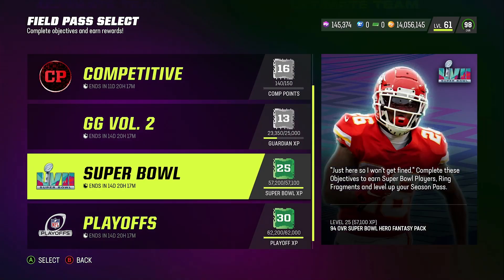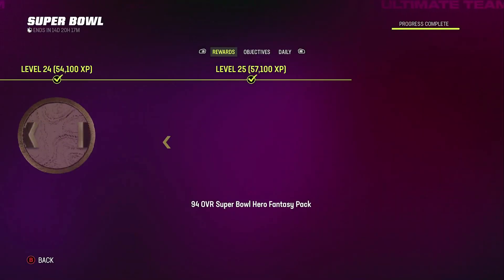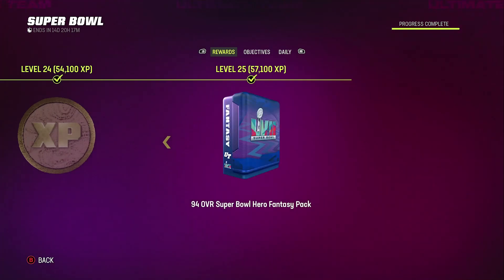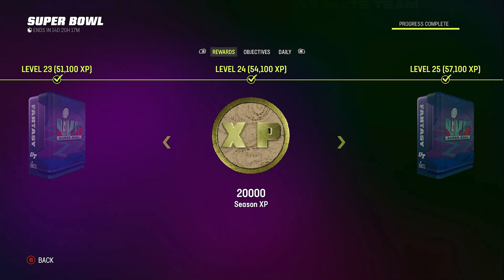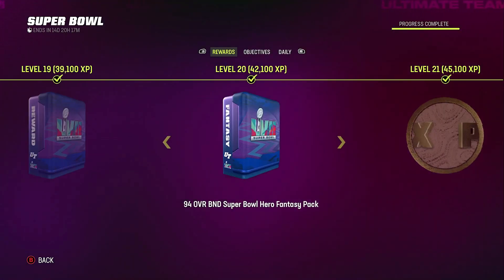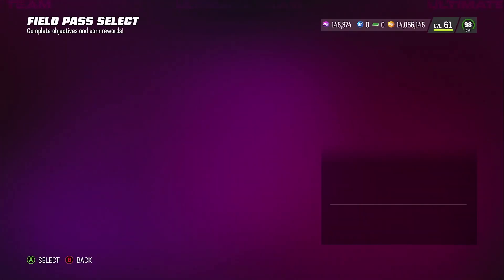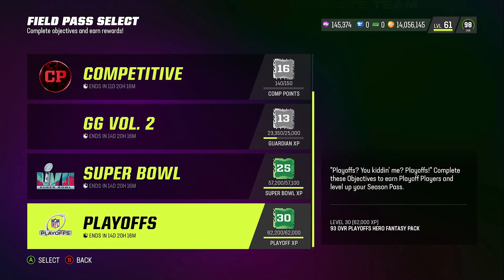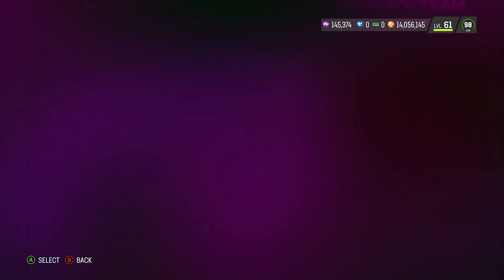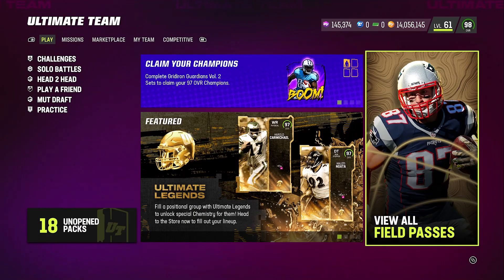When you guys actually see me open training variety packs, I end up making over 200k coins, which to me is pretty good because it's all free. I grind out my Super Bowl pass and playoff pass — I'm already maxed out on my Super Bowl pass. The 94 overall Super Bowl hero fantasy pack was auctionable so I sold that player off and got some coins. The newest program right now is Gridiron Garden, but you can go back and play the Super Bowl and playoff pass if you haven't done it and get some coins from that.